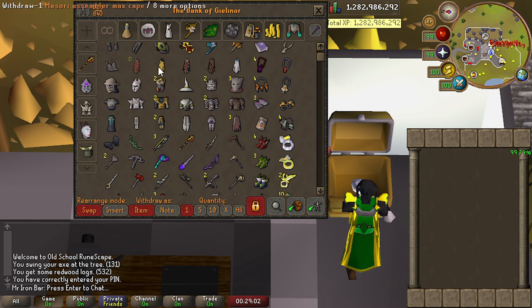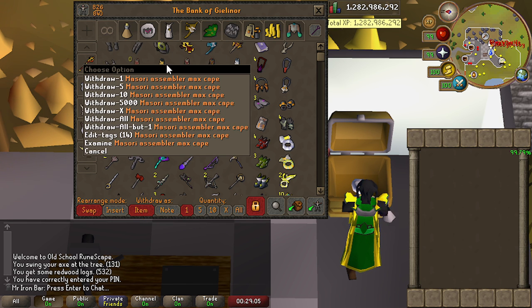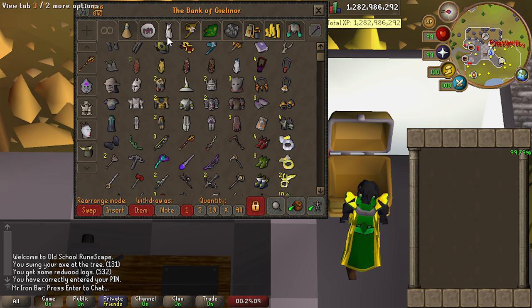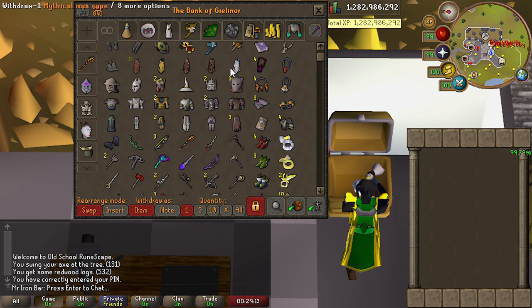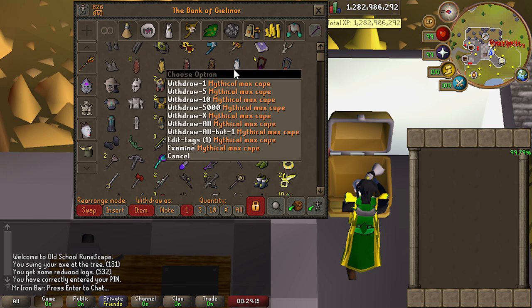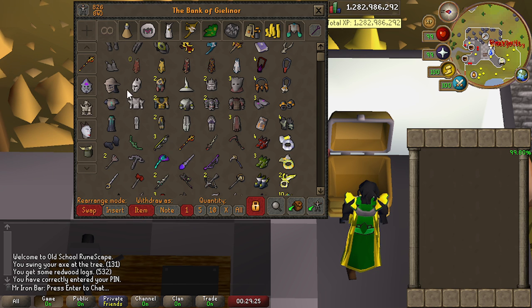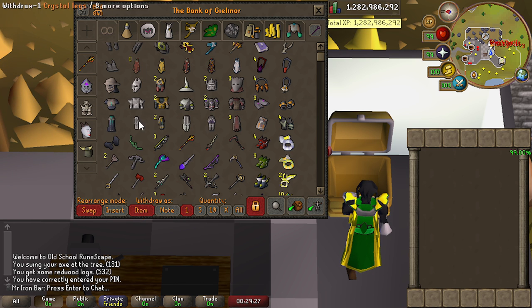Down here we have our capes — these are the capes I use very often. So Masori Assembler Max Cape, which is the cosmetic version from ToA, Imbued God Cape, Inferno Cape, Max Cape, and Mythical Max Cape — I use it a lot for Corp mainly. And of course we still use Void from time to time, very rarely. I haven't really touched Void in a while, other than Clues.